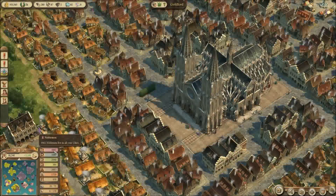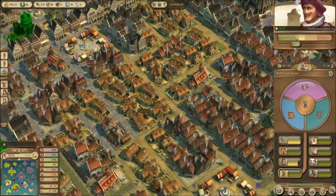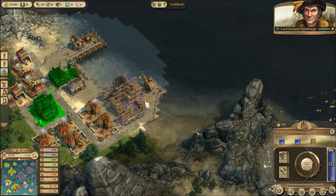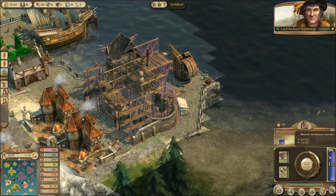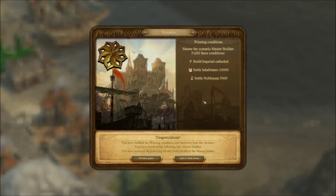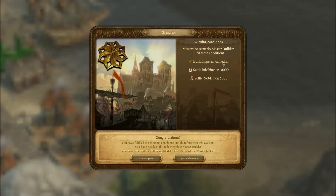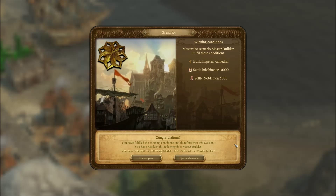Here we go — we're making noblemen babies! I kind of want to stop them right here. I think that'll stop them from moving in, but I just want to finish this historic warehouse until we get to the end. It looks as if it won't be long before this edifice is finally completed. We won! Congratulations — Master Builder scenario completed. Got the Imperial Cathedral, settled 10,000 inhabitants, and settled 5,000 noblemen.